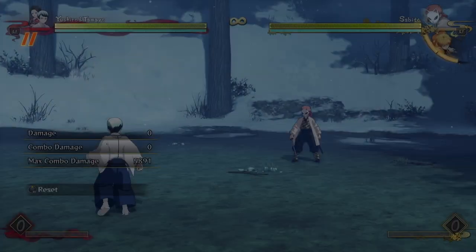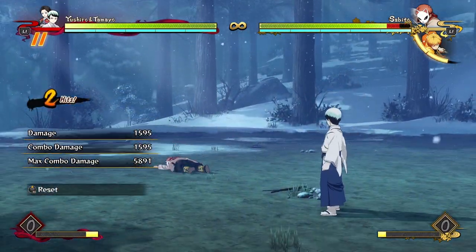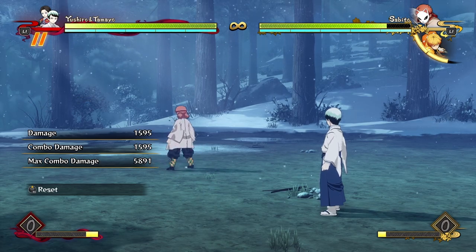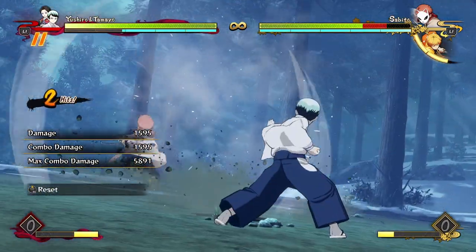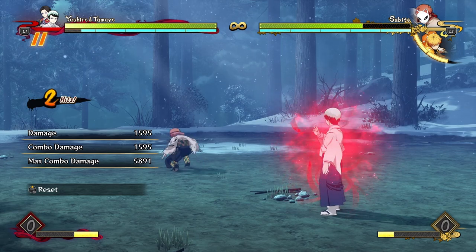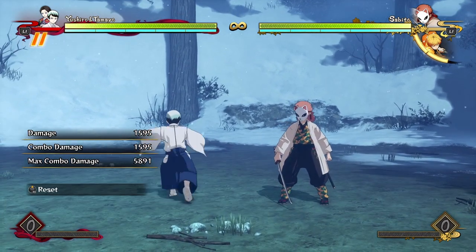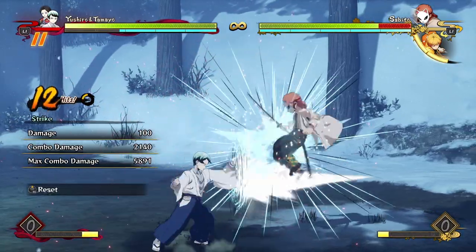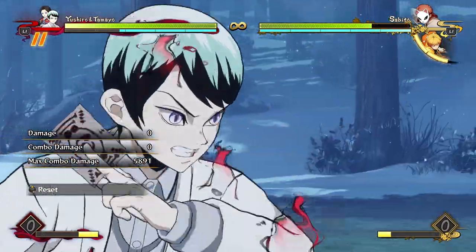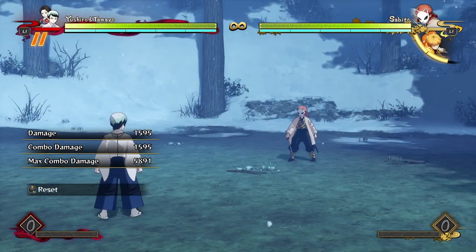His grab has average range, nothing ridiculous, and the speed is actually pretty good — not too slow. It does slightly above average damage, but what's really good about it is it has a long hard knockdown. If I spend a bit of meter here, you can see I can get about two bars of meter back just from a single grab, which is pretty important because we're going to be doing a lot of grabs with Yushiro. As you can see, two bars of meter every time you go for a grab — pretty amazing. A lot of his combos end in grab resets: you spend two bars on the combo, get decent damage, and from the reset with the grab you get the meter back.